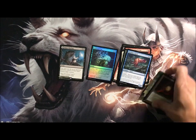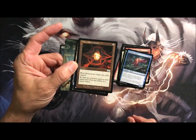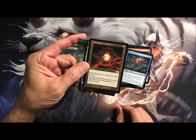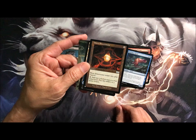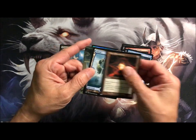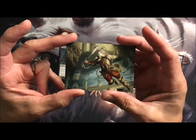Worn Power Stone — not sure, have to look that one up. Comes into play tapped, it's an artifact, add two colorless mana to your mana pool. Play this ability as a mana source — since sometimes we need explanations back then.